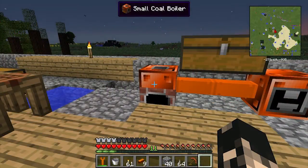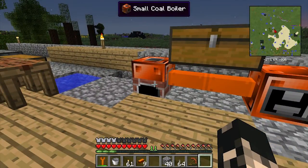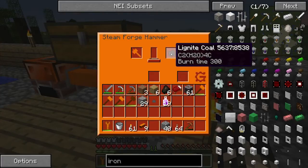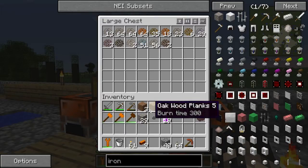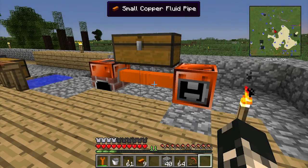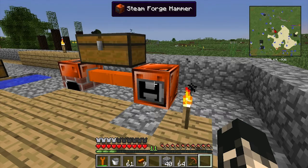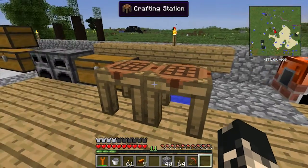Hey guys, I'm Isaiah and today we're going to be upgrading our ore processing and automating a water supply for our steam boiler. We've got a forge hammer - if you chuck something in there, its output is essentially just one item. What I've been using it for is to crush ores like iron ore into crushed ore, but unfortunately that's a 50% cutting loss. So we're going to build a macerator today and essentially double our ore processing.